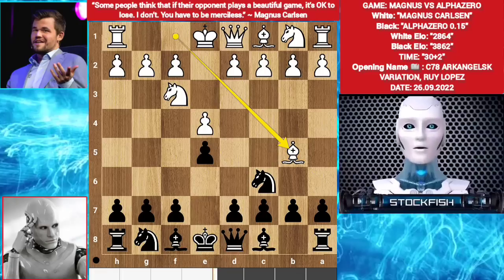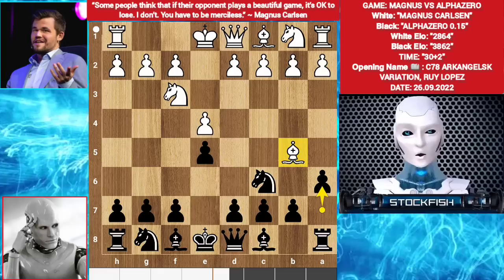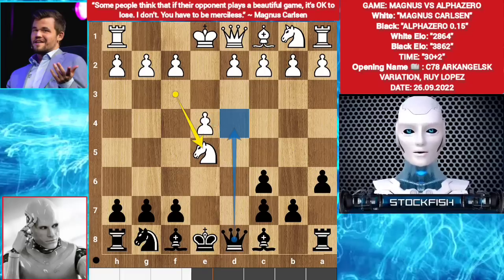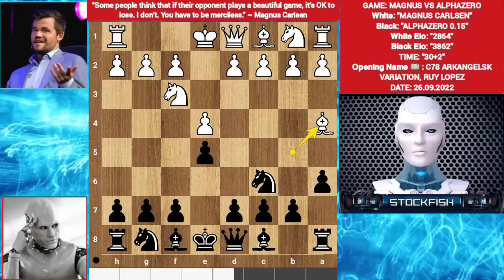Back to the position. AlphaZero didn't play f5 — he played a6. Bishop a4. You might think bishop can take the knight, then white will get the e-pawn. For example, bishop takes knight, pawn takes bishop, knight takes e5, then queen d4, targeting both pieces. So Magnus played bishop a4.